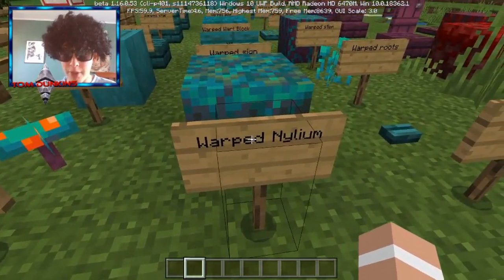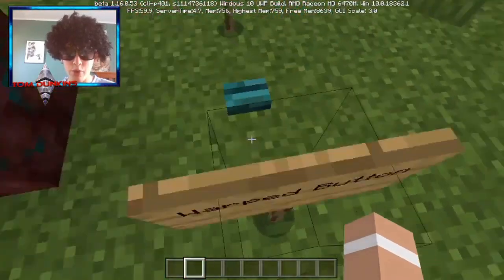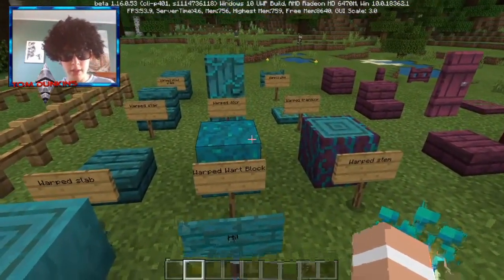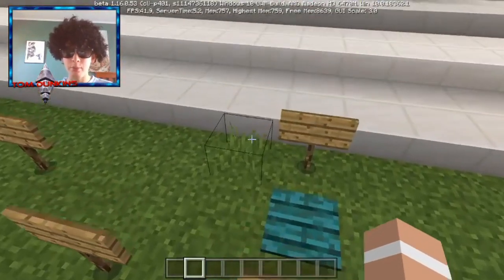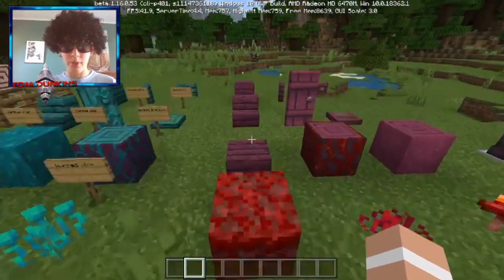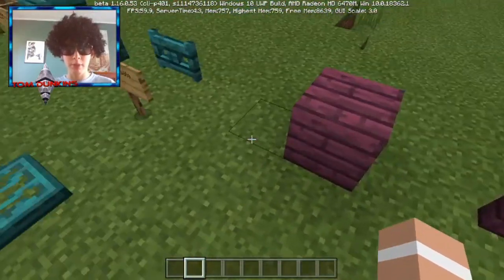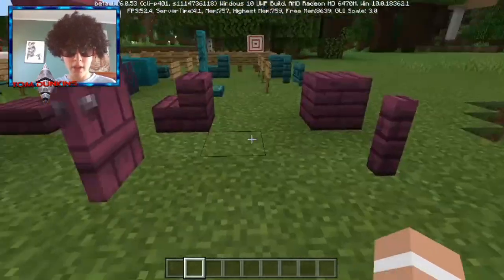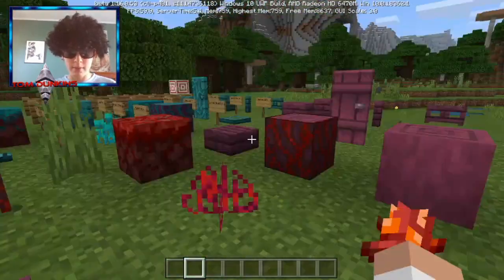Warped roots, and we've got our warped fungus. Warped nylium — that's pretty cool, like a little grass thing in the nether — warped button and warped pressure plates, so they literally have pretty much everything. Here we have our crimson items — same thing pretty much, except red. Crimson biome: crimson plank, crimson fence gate, stair, door — all of that kind of stuff, crimson fungus as well.